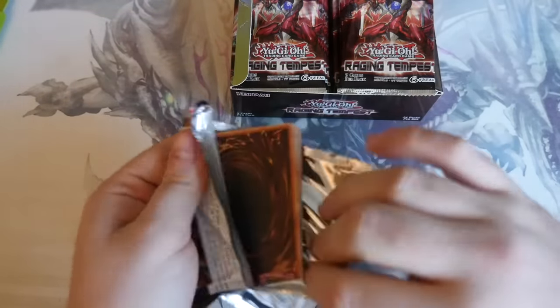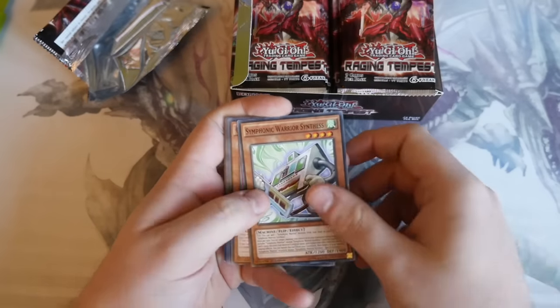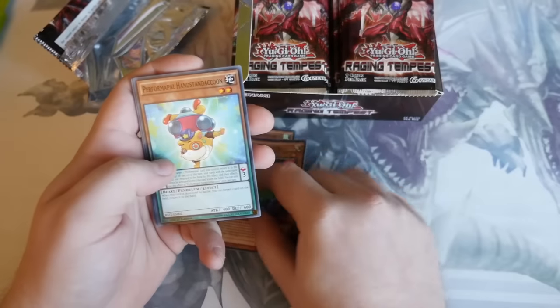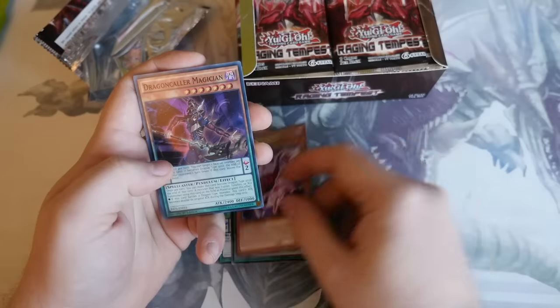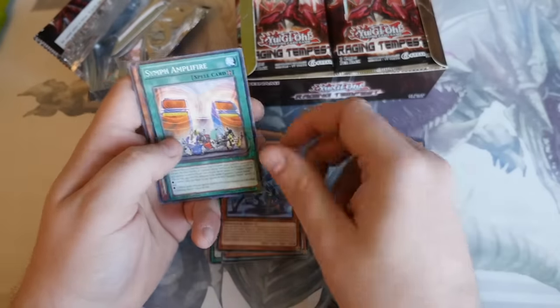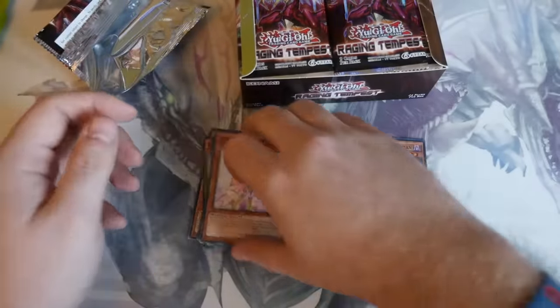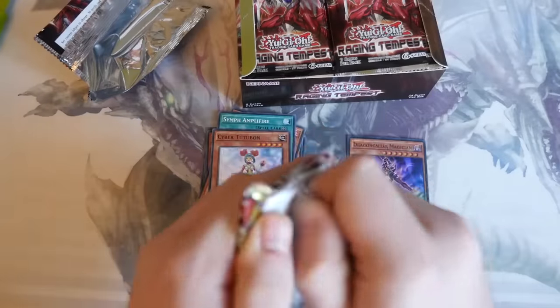We'll start with the entire left-hand side. Super in every pattern as always. Symphetic Warriors are always very good to get as well — they're a very nice common. Cypher, Performer Pal, New Super Soldier, Fusion Parasite, and straight away Dragon Caller Magician. Very nice. Another synthesizer. Not too bad, not the best. Obviously we want a secret but that will come in due time.